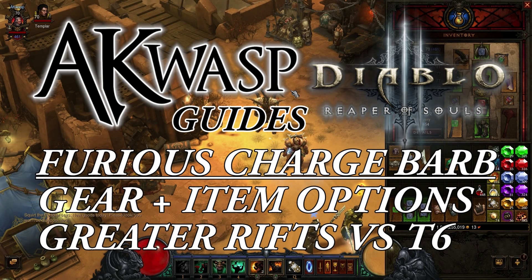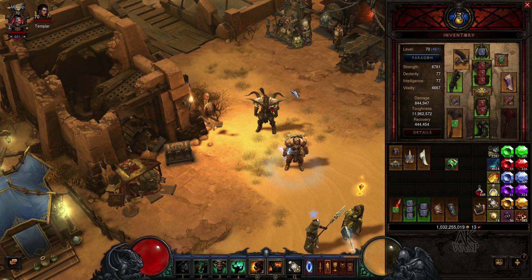Hello viewers, this is AK Wasp and today I'm bringing you the guide to the Furious Charge Barbarian items as well as skills. I'm going to go over this in two parts. The first part covers items for greater rifts — the top tier items. The second part covers items and skill changes for Torment 6 Nephilim rifts for faster efficiency. The final section covers alternative items for things like the Keystone of Trials.